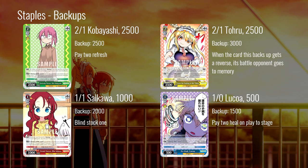The set also has a really nice suite of backups. The two-one Kobayashi is a 2500 backup where you can pay two and refresh as well. You will run one of this in basically every deck — it is worth the three stock to not eat ten and die. It is the most important backup in the set. The next one I really like is the two-one Toru: it's a 3k backup and it memory-kicks. Three thousand is a lot of power; sending your opponent's good card to memory is very good.